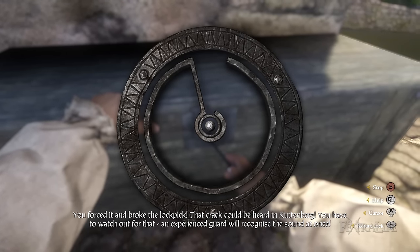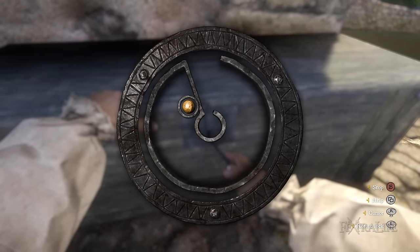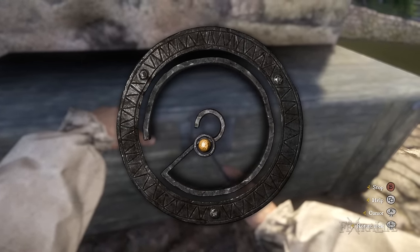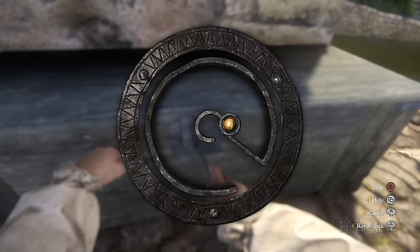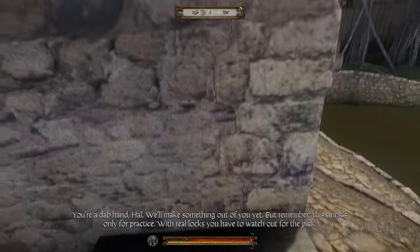Lastly, you can reload and try a lock again and its positioning will be different. This is huge because the closer the sweet spot is to the center, generally the easier it is to pick the lock. So if you find yourself in a position where you absolutely must pick a lock and just can't seem to, try reloading until you get a desired starting sweet spot.